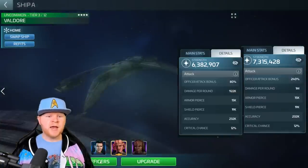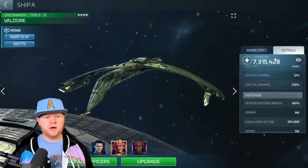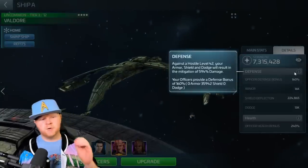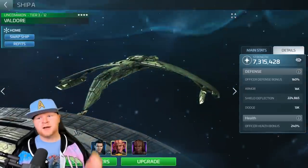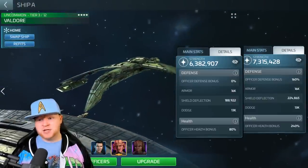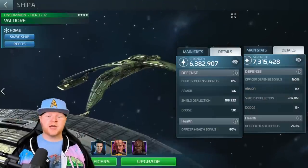Now let's look at the defense stat. Scrolling over, you can see defense reads against hostile level for mitigation. Importantly, officers provide a defensive bonus to armor, shield, and dodge. Looking at the comparison screenshot: officer defense bonus went from zero percent to 160%, and while armor and dodge stayed the same, shield deflection increased by 60,000 - a significant third increase based on that officer bonus.